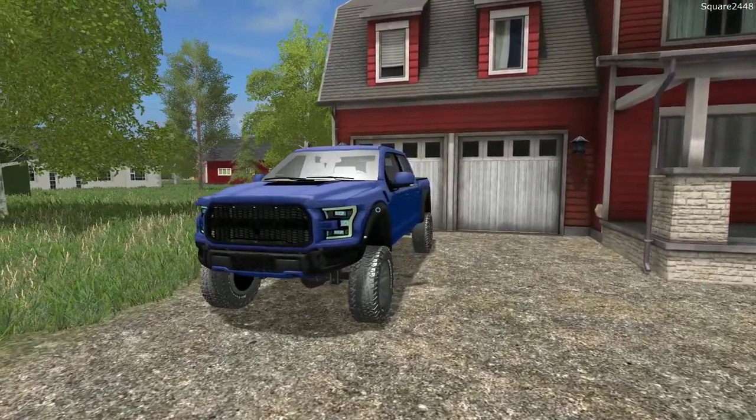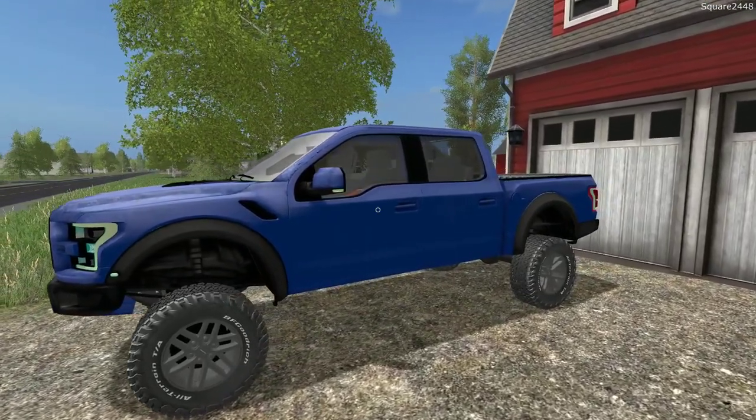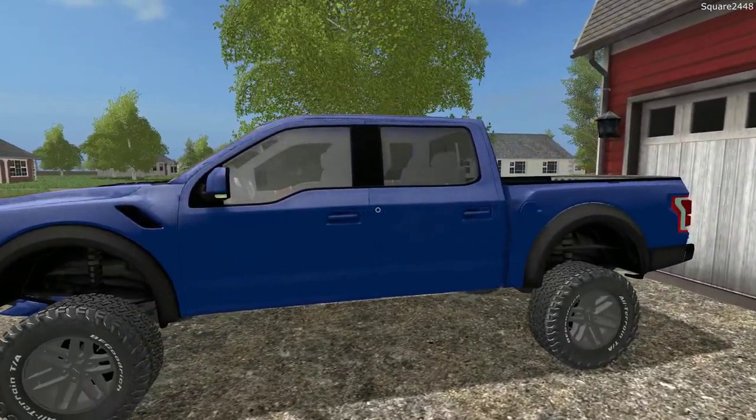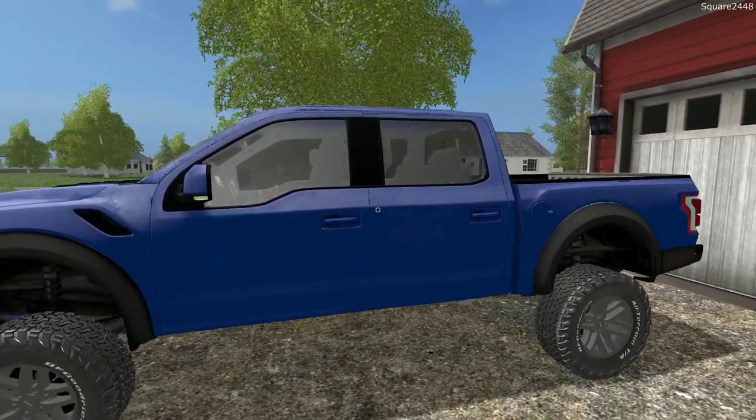Let's take a quick walk around before we head on out. This is a 2017 Ford Raptor Crew Cab in Lightning Blue. We do have a 2-inch leveling kit on it with a tune to the 3.5-liter EcoBoost.